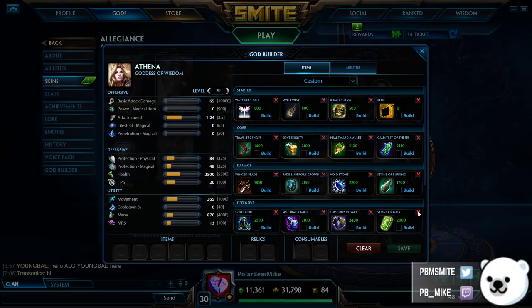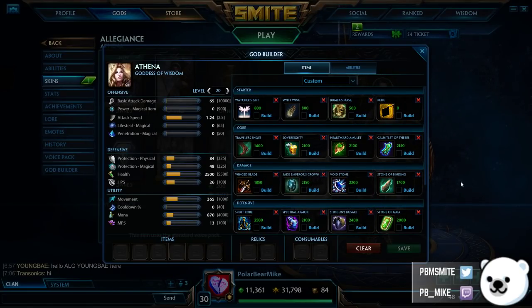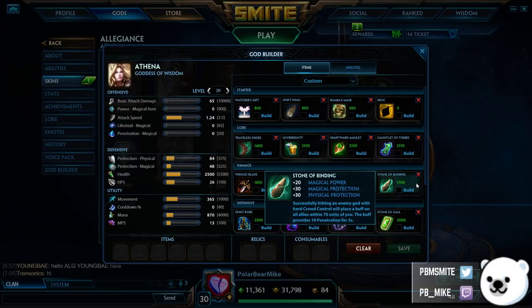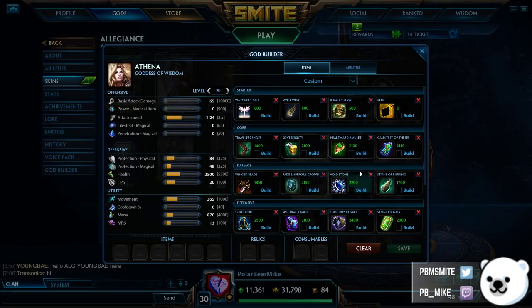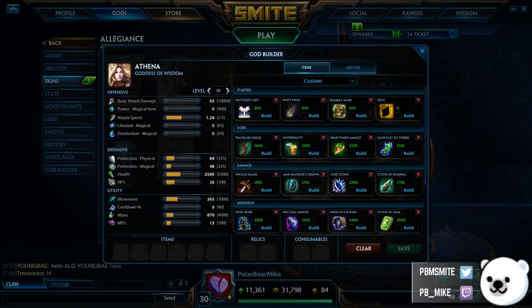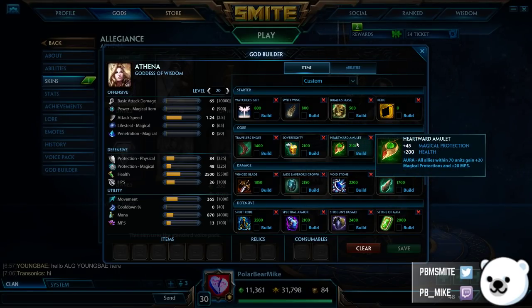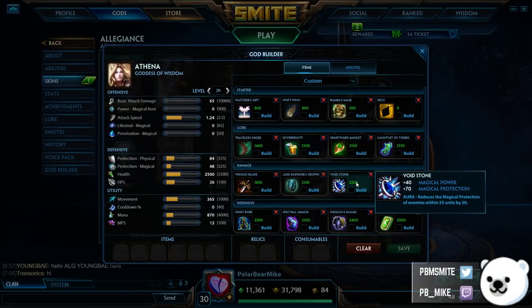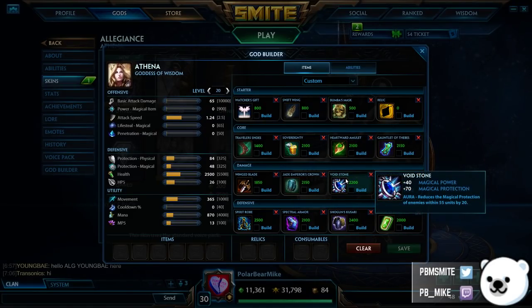Here are the new items for Season 4: Stone of Gaia, Shogun's Kasari, Spectral Armor, Jade Emperor's Crown, Void Stone, and Stone of Binding. You can consider these kind of the offensive options to the previous aura items — if you consider Sovereignty, Heartward, and Thebes your normal defensive auras, then Stone of Binding, Void Stone, and Jade Emperor's Crown are kind of the anti-aura items. Void Stone is probably the most obvious — it pretty much completely negates the Heartward passive. Heartward gives 20 protections; Void Stone reduces 20 protections on enemies around the person who has it.